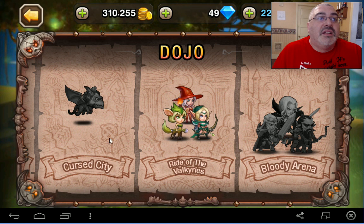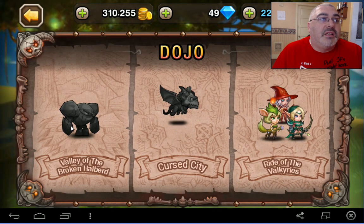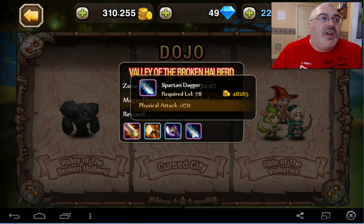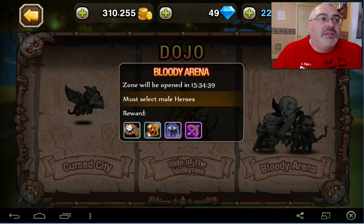Nothing else here. Maybe I'll have to try to get — he's not open for two days. Where's the other thing? This is the axe — was that the axe I needed? I think it is. You can see these require level 78 — those are the next level rarity after blue. Bloody arena — you got all that cool stuff. Well anyway, that's it for today.